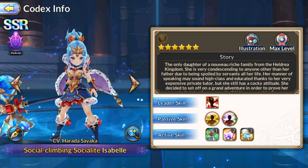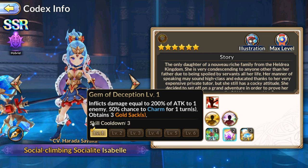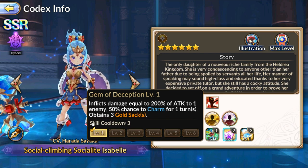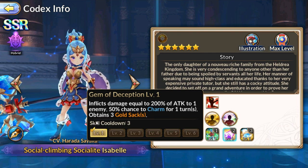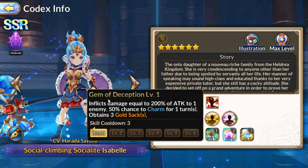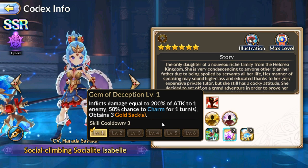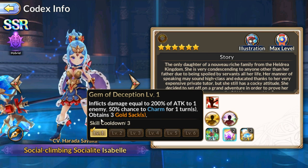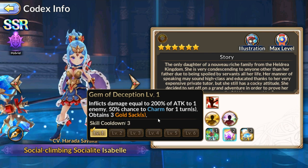She's a hybrid too — I thought she was gonna be a tank or something, but she's more of a hybrid controller. Her second skill taunts one target, has a chance to charm a target for one turn, and acquires three gold stacks.